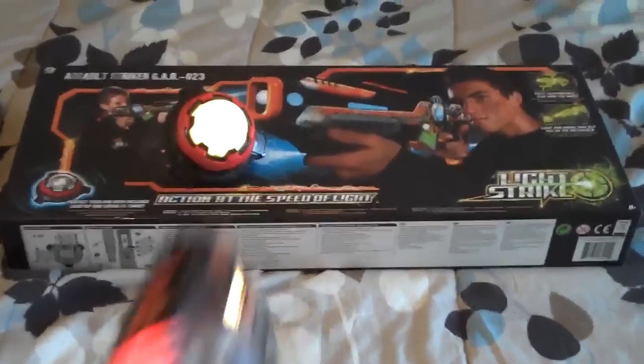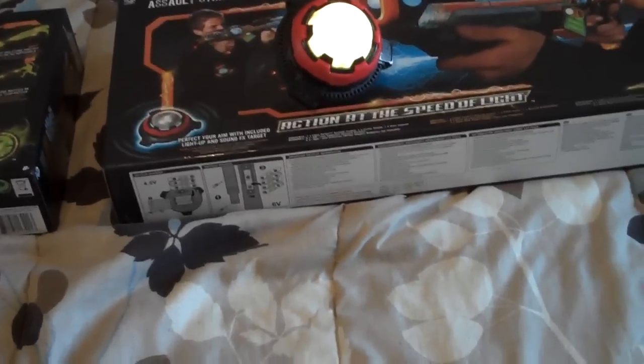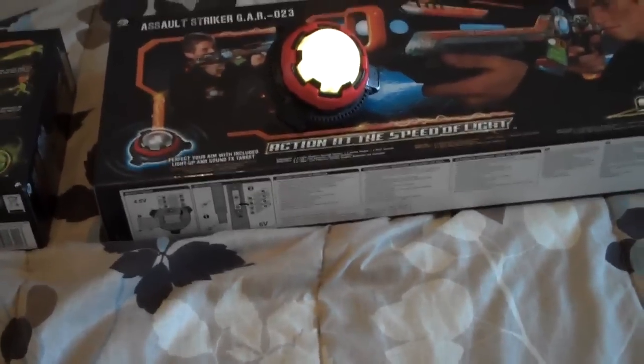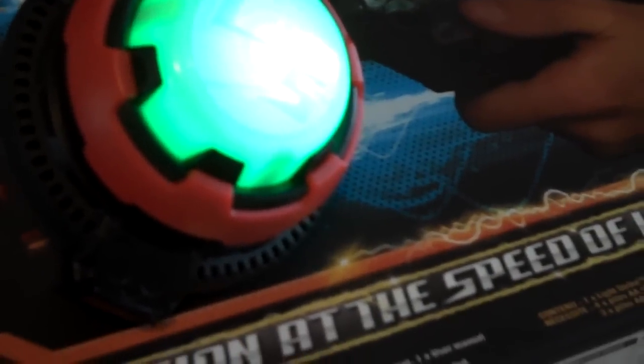I'll go ahead and show you how the targets work, so I'll just use the pistol to shoot them. That one just lights up, doesn't make any sound. If you shoot the assault striker's target it actually makes a noise when you hit it. I don't know if you could hear it over the gunfire, but let me turn it down and change the color so it shoots green now - you can actually hear the target making a noise. This one just registers the color.